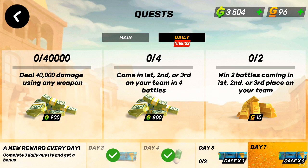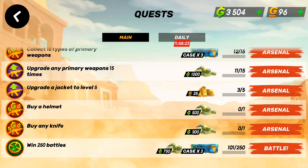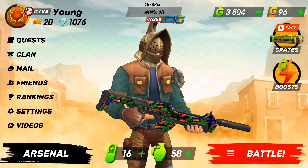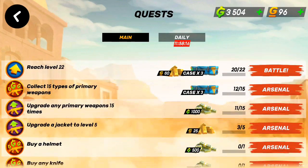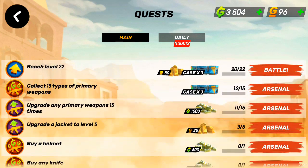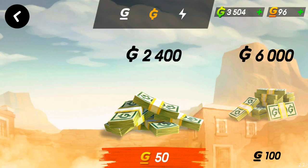Basically, the way you want to earn the most money — which I found out was the quickest way — was just to finish my daily quests always and try to complete some of the main quests, like upgrading any primary weapon 15 times. Some of the main quests are pretty easy to do, like the leveling up system. When I become level 22, I'll earn 80 gold and 30 cases, and you can actually turn gold into gun bucks.